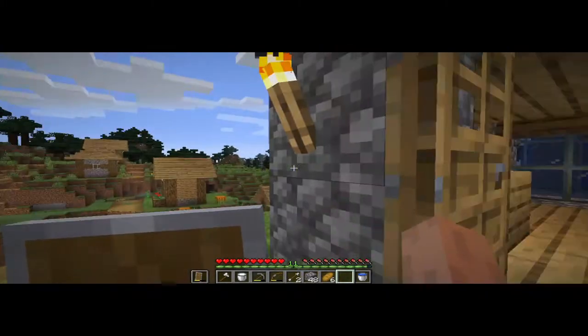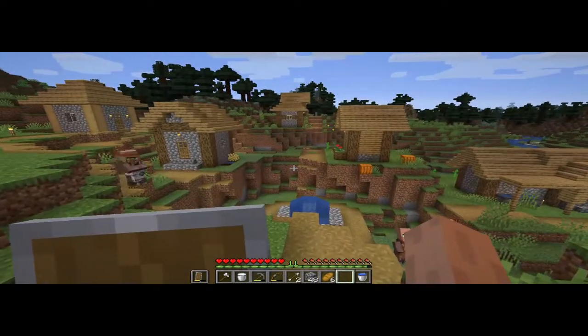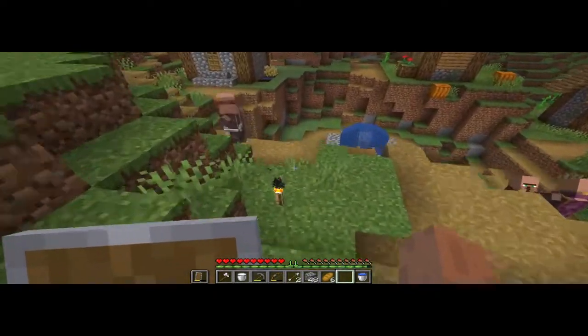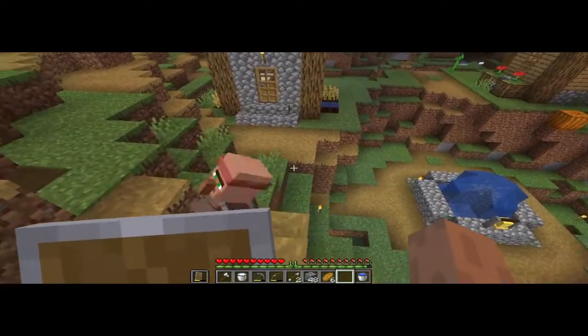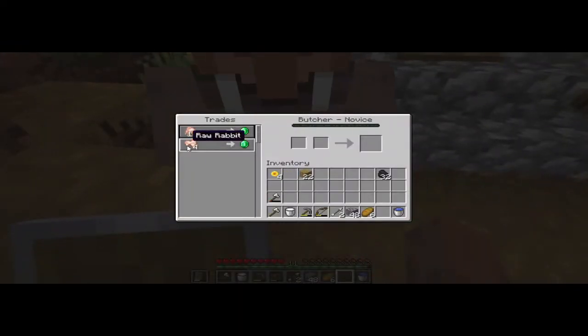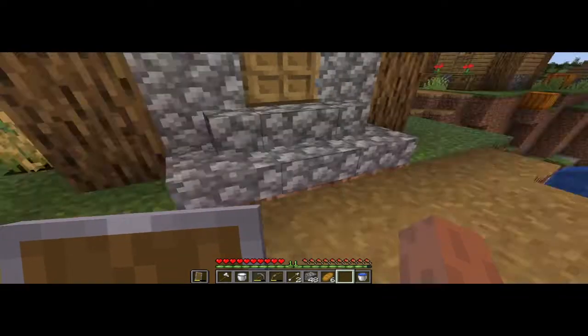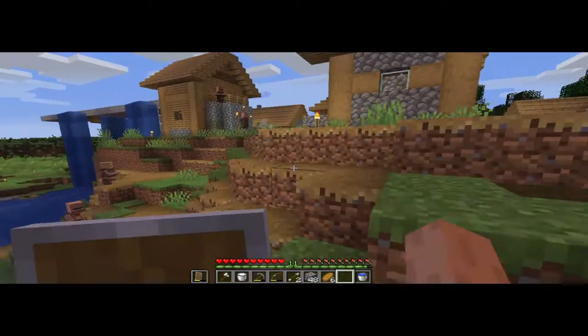I don't have that much stuff, and there's a lot of villagers here that I like. Like this one is good — look, raw rabbit and raw chicken for one whole emerald. So all I do is I'll just wait. It's getting dark and when it's night time...